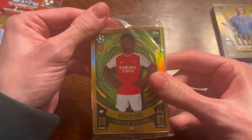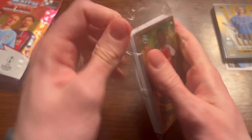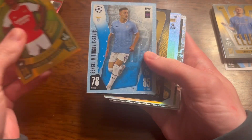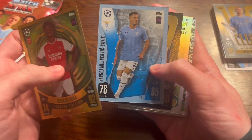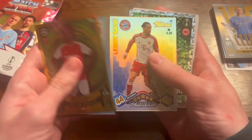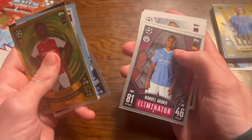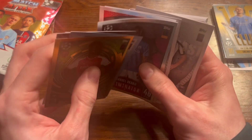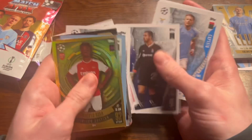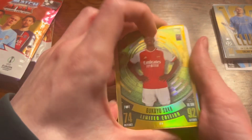In this one we have Bukayo Saka, which I think I don't have. Pretty good if you ask me. Bukayo Saka limited edition, lovely stuff. We also have a Savage Crystal Parallel and Barea 100 Club from Inter Milan. Sane Heritage Card, Mario Gertzer Man of the Match, Pedri Man of the Match, Akanji Eliminator and Darwin Nunes Finisher, as well as all the base cards at the back. Lovely stuff.